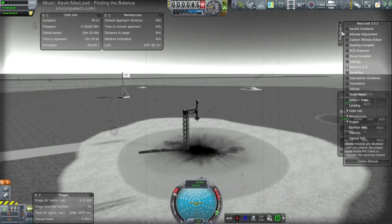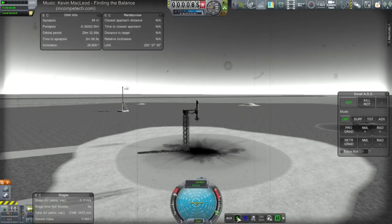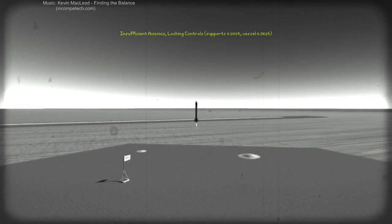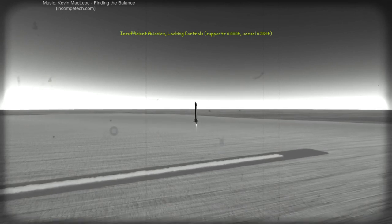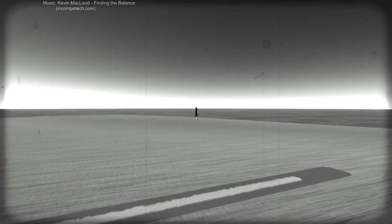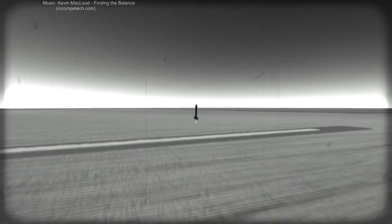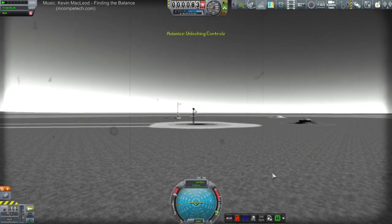I'm just going to throttle up, drop the GUI and let it fly. We've got a fuse box — fuse box go away. Okay, here we go again. This is straight fin, no spinning. Well, now it's spinning. That was definitely worse than the one with tilted fins — yes, the tilted fins worked a little bit better than that.